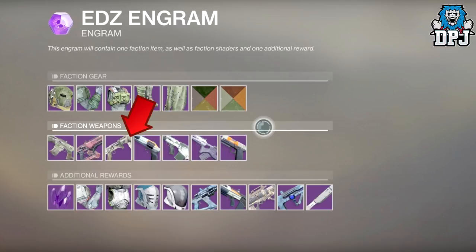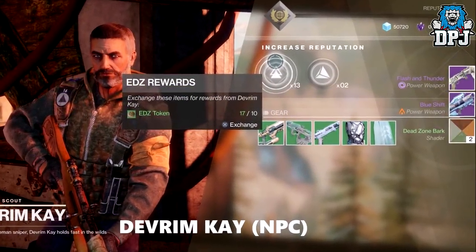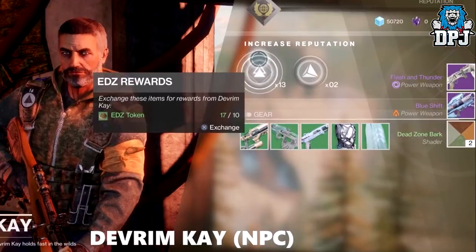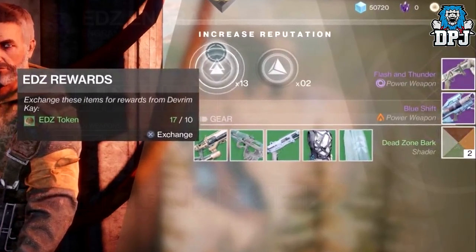Interestingly, I do believe the additional rewards may differ either by character class, or maybe by an 8x rotation of additional rewards, which makes more sense to me. On screen now we are seeing a guardian ranking up Dev Room K and collecting those juicy rewards. Notice he gets a shader, a shotgun, and also gets an additional reward that isn't on the known loot pool list.